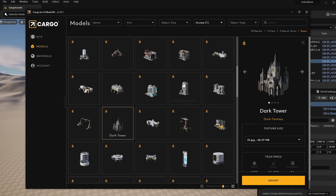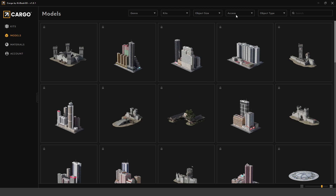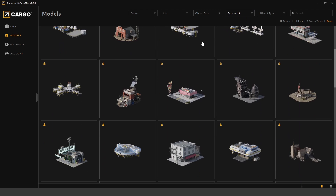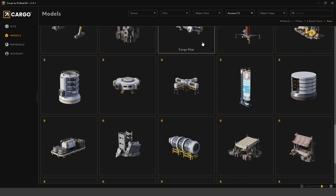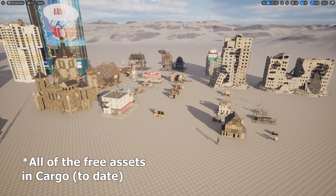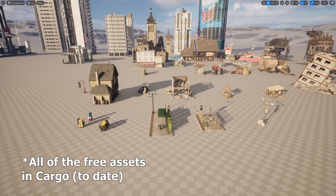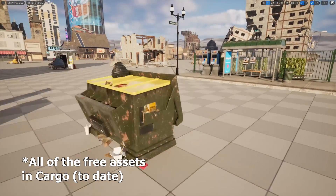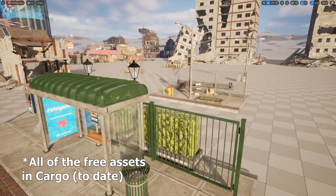There are a few different subscription models on offer, and there even is a free tier. On the free tier, you are limited to only a few free assets. If you download Cargo right now, you get all the Mission to Minerva assets — I have a whole separate video showcasing those. They've also thrown in a couple of free assets from some of the other packs, which is like a sample of what they have to offer. You can download this for free and use it in your games or projects.